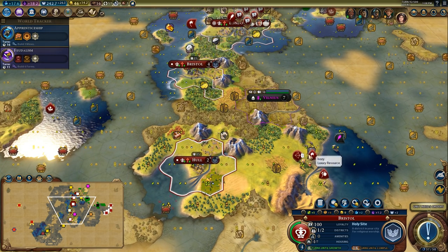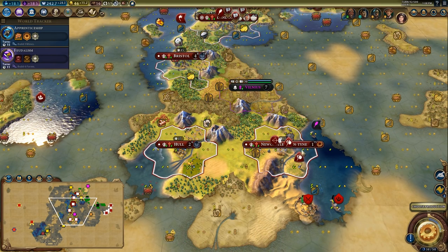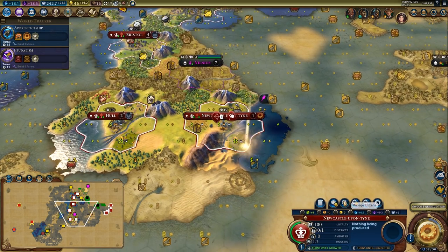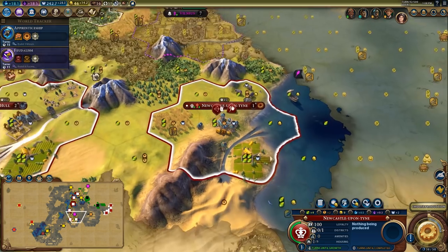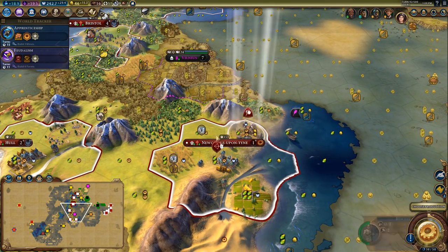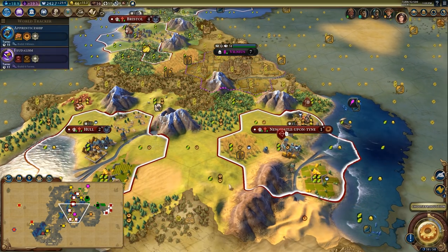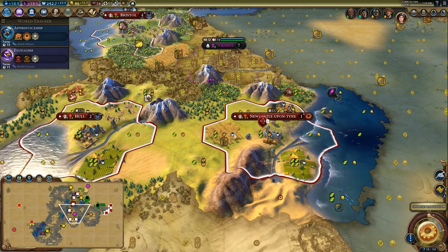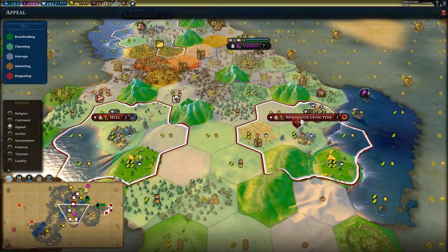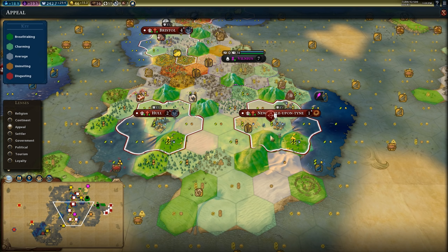Monuments and builders don't really do a huge amount for me right now. I'm going to put a farm here — that'll give us a decent growth tile — and then get these elephants improved for another luxury. I need to ask myself if I want to keep that wheat tile. The city's going to have pretty bad growth otherwise. In terms of national park potential, this is actually a decent spot.